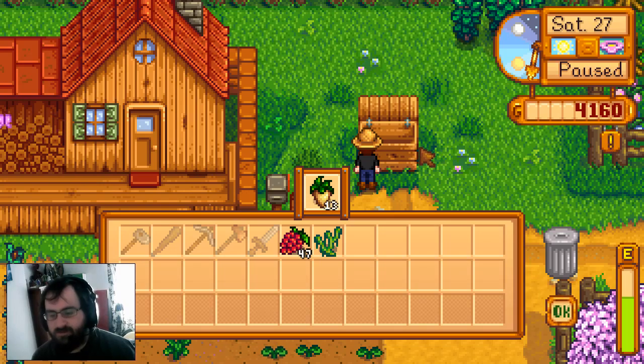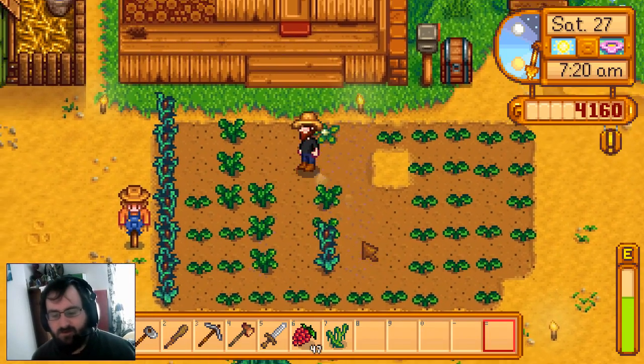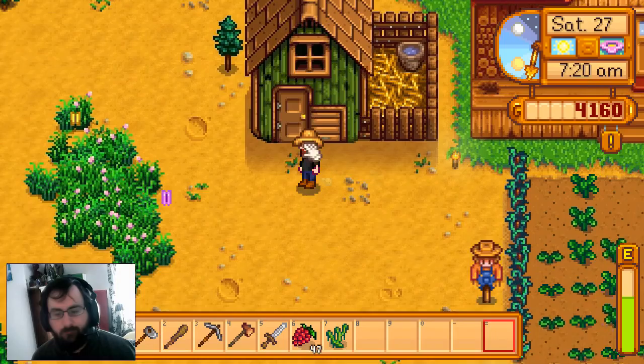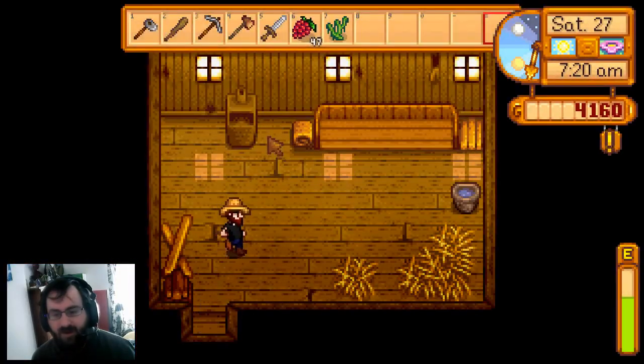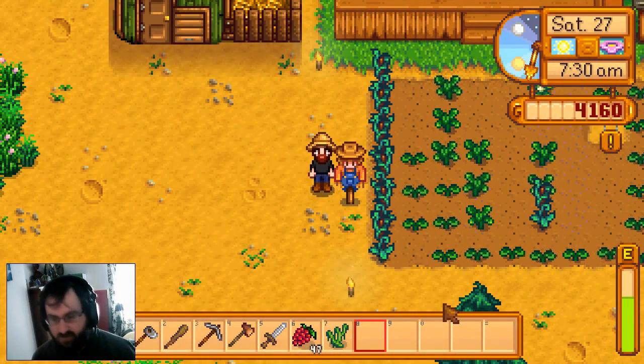Why didn't I throw them in at the end of the day? It's probably best to throw them in at the end of the day, in case you get a quest that requires one of them - and then again, I've got them all ready so it doesn't really matter. I have a chicken coop, however I have no chickens. I need to go get some chickens - so this episode we're gonna go get some chickens hopefully.